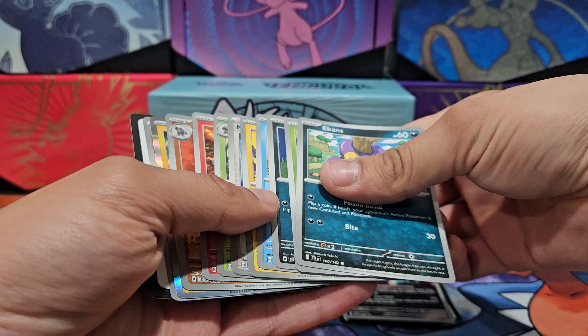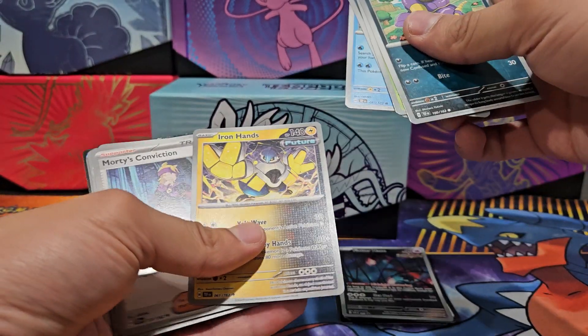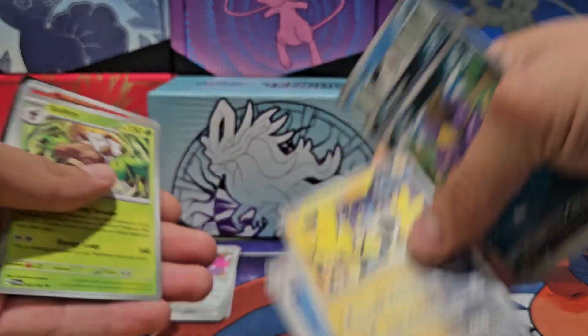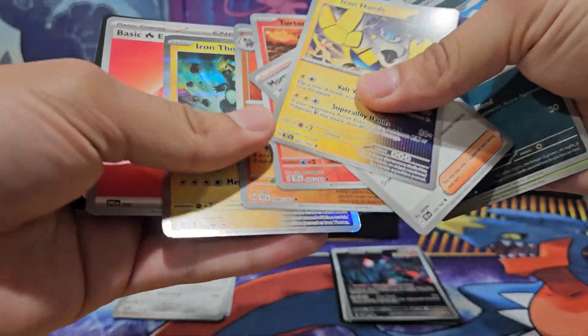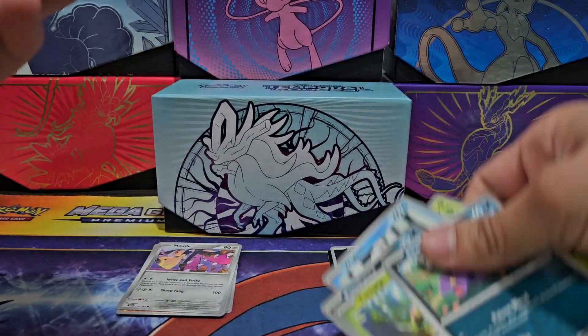We got nothing else. Decans, Turtwig, Puchinaa, Wiglet — okay. Iron Hands — nice. Morty's Conviction. Whoa, Shift Tree holographic, Turtonator holographic, Golurk — oh, holographic Iron Thorns! That's amazing. And basic energy.